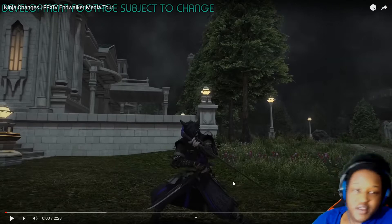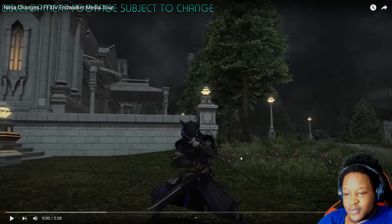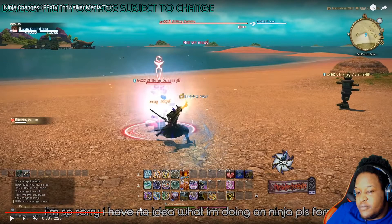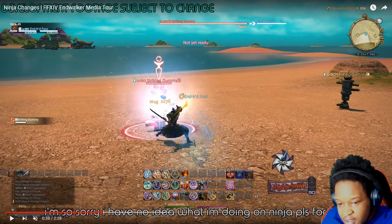I did see this already because this is my second time trying to record this. My mic — it wouldn't be a JSTOO video without audio problems of some sort. But basically, what we got here: DoTs for Ninja are completely gone. We got a new GCD — Global Cooldown — that's not as good as Armor Crash, so just use Armor Crash.